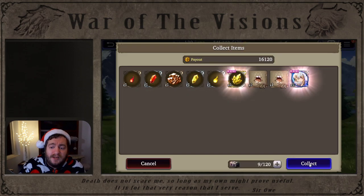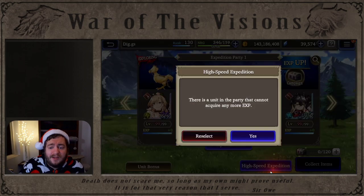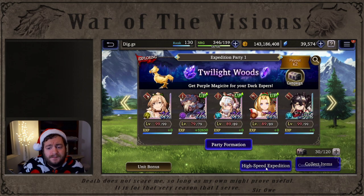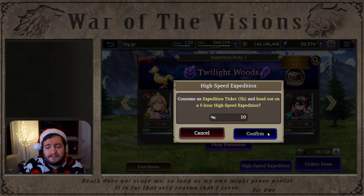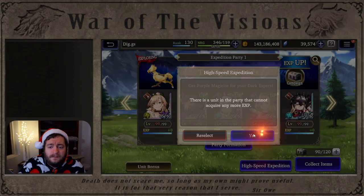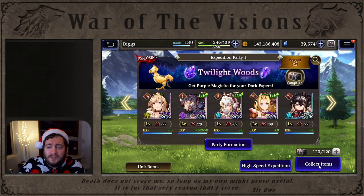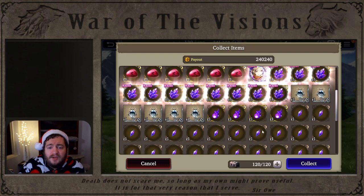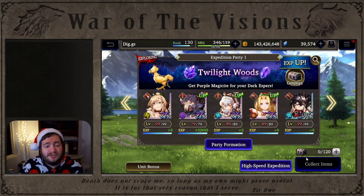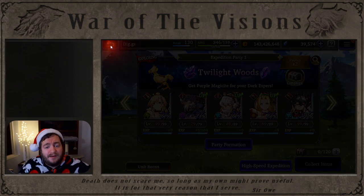We're going to go ahead and drain everything and do some quick pulls with our Chocobo Expedition tickets. We'll just use some silver tickets. We didn't get any Dwayne shards, so it looks like his shards are going to be pretty rare. I know we could have done it on a fever, but just keep that in mind.